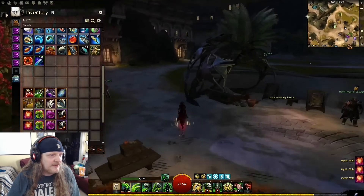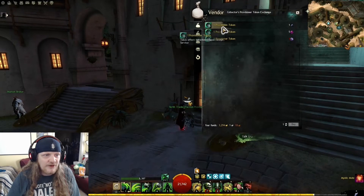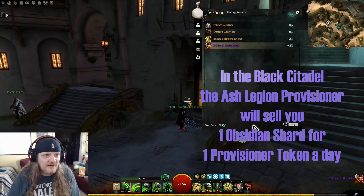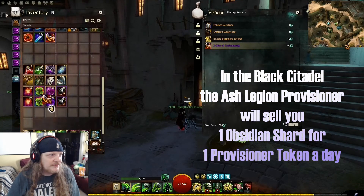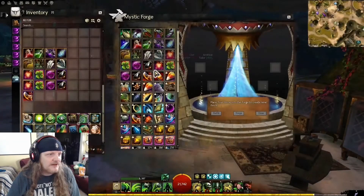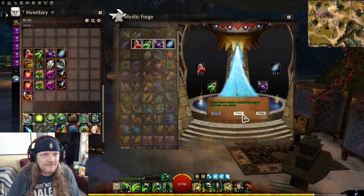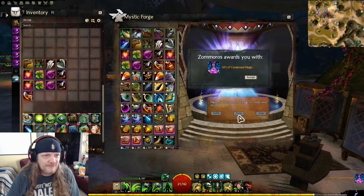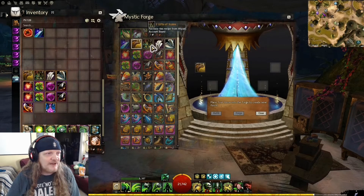Let's go get our Gift of Craftsmanship using our provisioner tokens. Here's where the script vendor is in Lion's Arch — the one I always use. Actually the cheapest one is in Black Citadel. Now let's forge those gifts together to make our Gift of Condensed Magic. Ta-da! Refill, make another one — now we've got two Gifts of Condensed Magic. Let's drag them down to our inventory and make our other four that match up together in the Mystic Forge. The Mystic Forge is wonderful — it tells you which ones go together, you don't have to think about it.